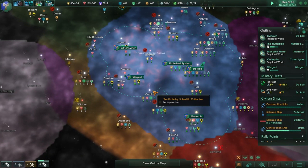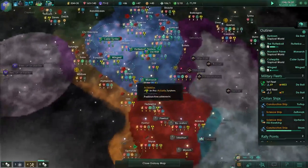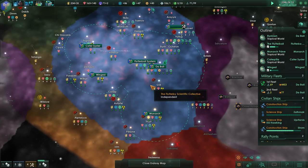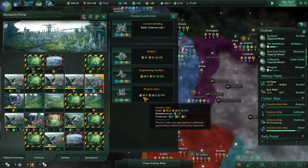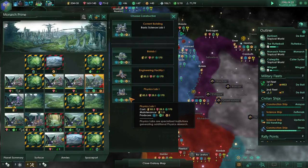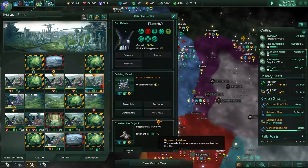Our science ships are surveying the perimeter of the galaxy looking for new worlds, new civilizations - to boldly go where no butterfly has gone before. What else is on the go? Monarch Prime - we can upgrade a building there. We're behind on society, physics, and engineering, so we'll upgrade to an engineering building.